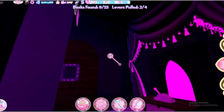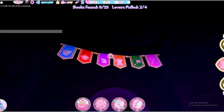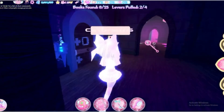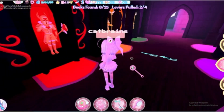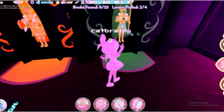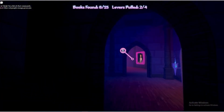After we pull the lever, look up at these banners. You can write the colours down or take a picture. My order is: blue, red, purple, orange, green, and then pink. It's going to do a quick little cutscene and reveal a secret door.